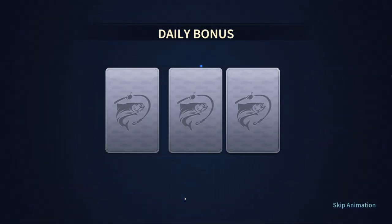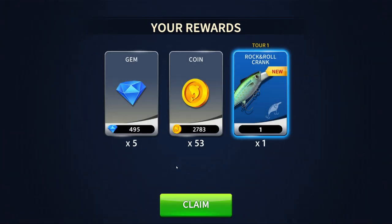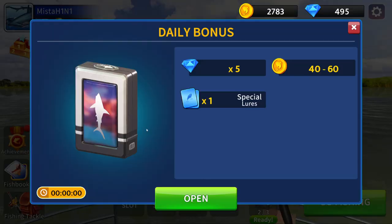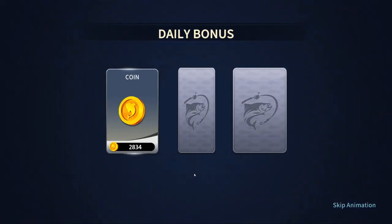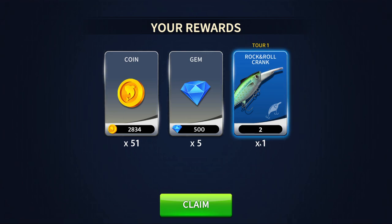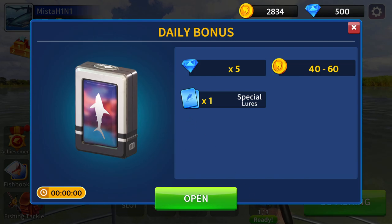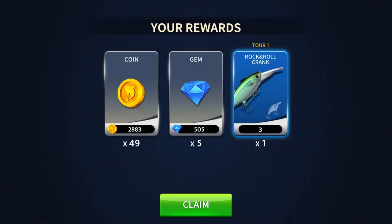Daily bonus - what are we getting here? Gems, coin, rock and roll crank - very nice. We got another one, I thought I had to wait but I guess not. Rock and roll crank, another one - two of them. 2500 gems... let's open this one again. No idea what this is - oh we got times five, this is our total.